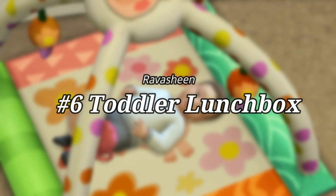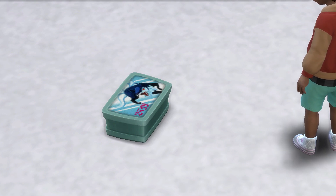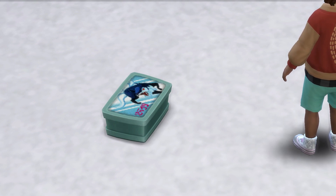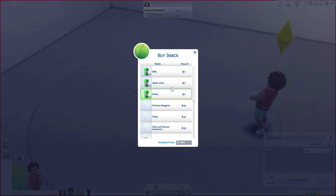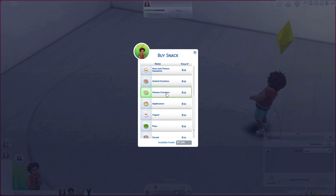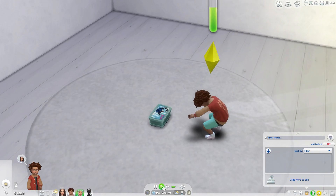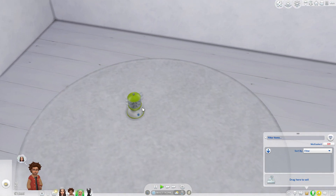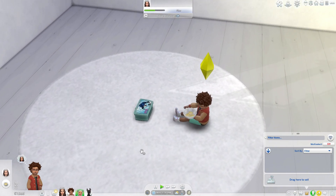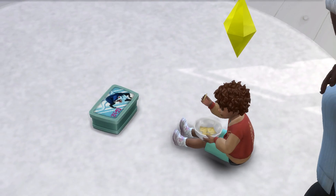At number six, we have the Toddler Lunchbox by Ravishy. This mod is very much the same as the baby steamer, except your toddler can choose to grab the meals themselves. I can have my toddler selected and choose which snack they want — let's give him cheese crackers. He goes ahead and selects it, and he can enjoy that. The difference between the lunchbox and the baby steamer is that the baby cannot choose the food by themselves. When things get overcrowded and you're struggling to make food for the toddler, you can just have your toddler grab the food themselves. Easy peasy.